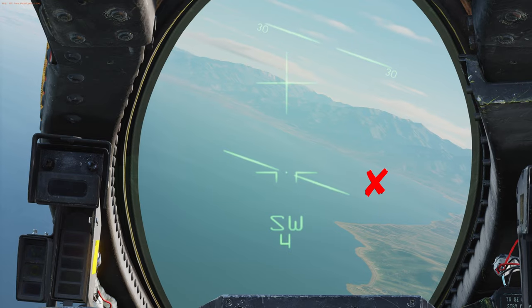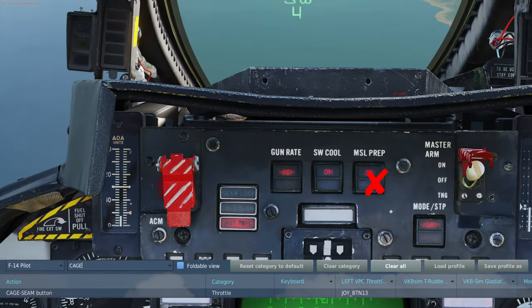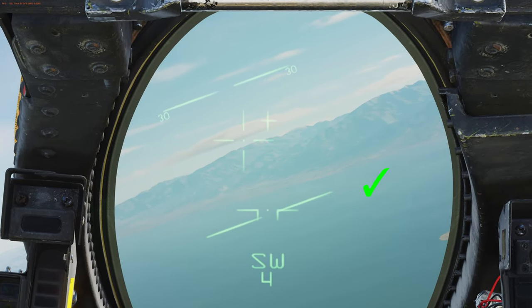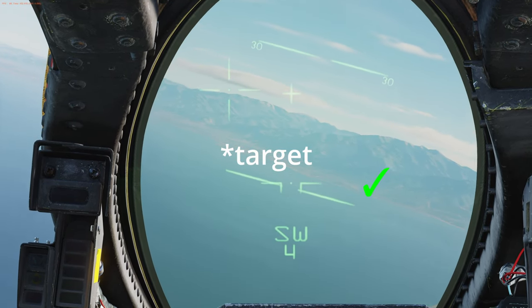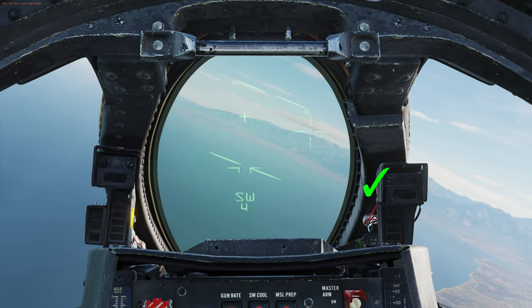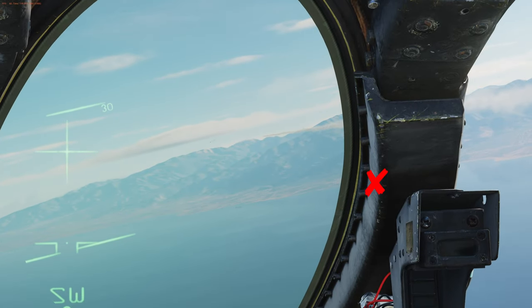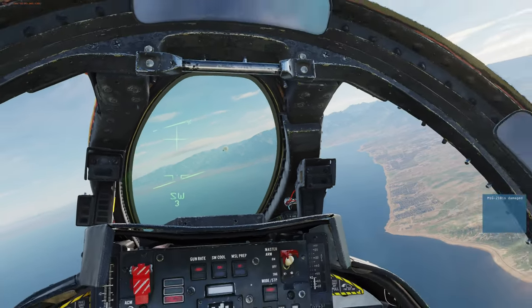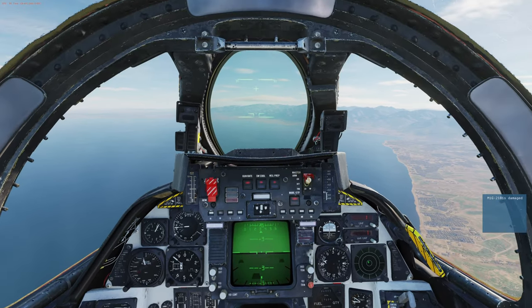If you want to make sure and get a better visual ID to confirm that your seeker head has actually seen something, you can use the uncage. You see this extra visual indicator on your HUD. Essentially what's happened is the seeker head is uncaged and it's now following the target. It'll look for four and a half seconds - if it doesn't see anything it goes back to neutral. But because it sees something it's actually following it, and you can see as I'm rocking my plane back and forth it still kept a lock. I'm going to go ahead and fire. Now because I fired, my Sidewinder is caged again and the tone has changed. The missile is already out of the way, it's tracking and we're going to see that it hits. The uncage is very, very strong - it's one of the biggest advantages of the F-14. You can really lead shots super well with it.